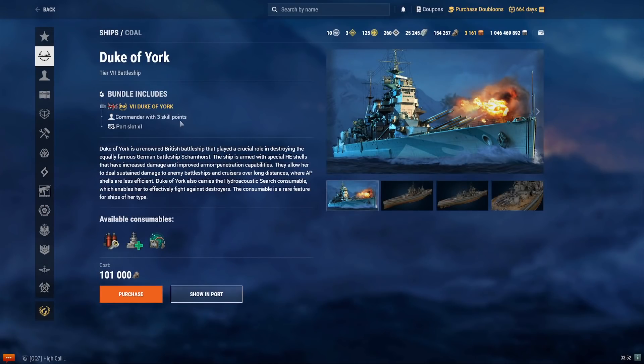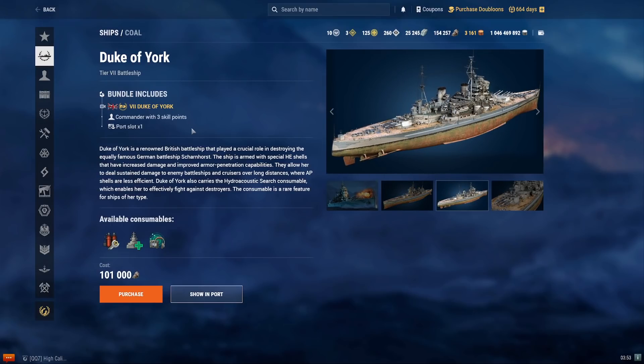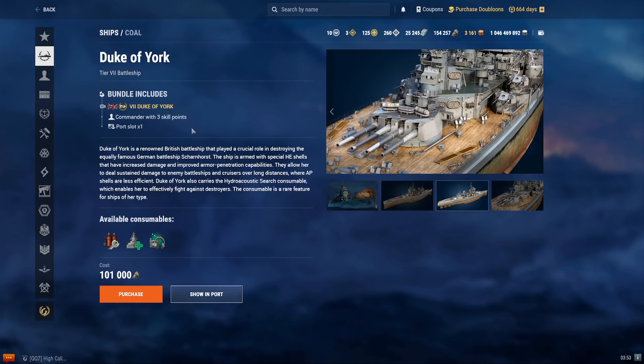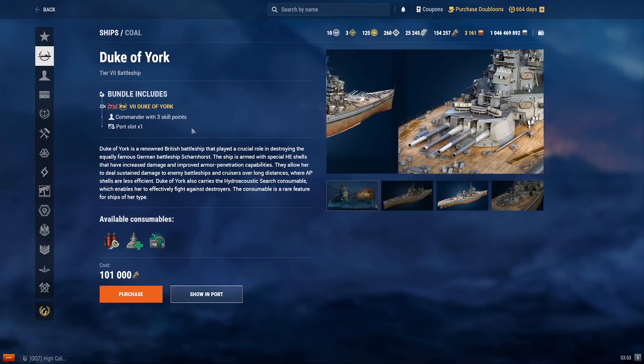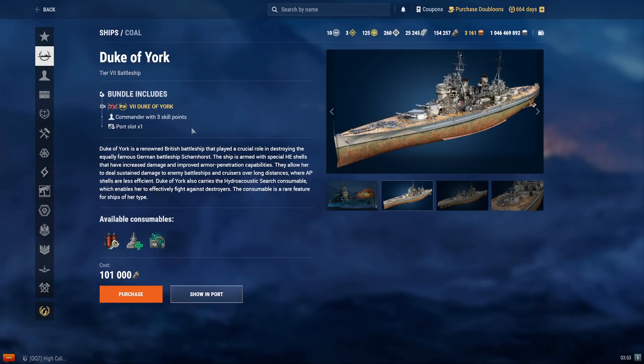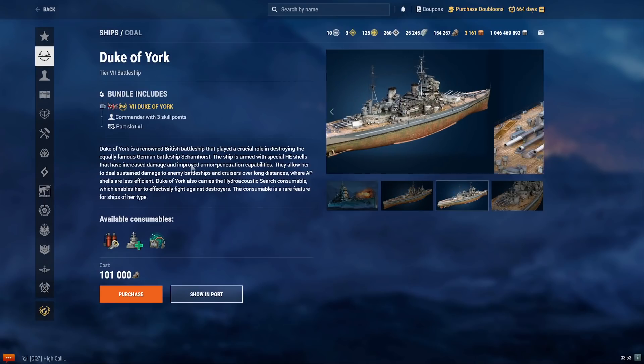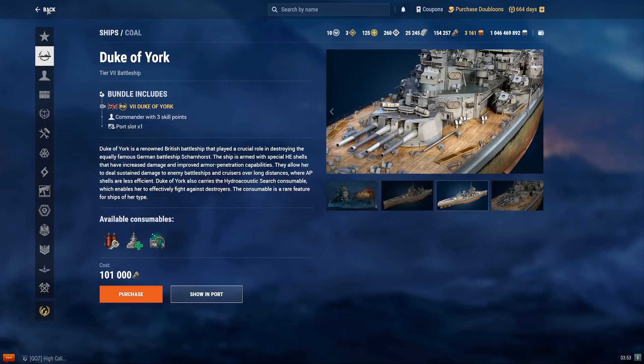The Duke of York costs 101,000 coal. It is a tier 7 British battleship, similar to the King George V but with a longer reload and improved AP pen angles — 60 through 67.5 degrees where it can still pen. It does have a low skill floor and about an average skill ceiling. Overall it's average strength in randoms and average in ranked. It's okay as a tier 7 premium battleship, but not strongly recommended for its price.